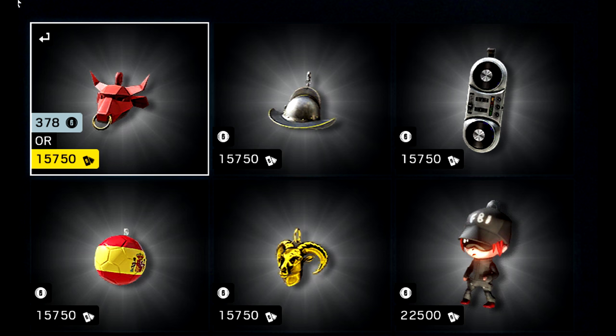We have some new Spain-themed charms with the new Spanish operators. One looks like a warrior's hat, another one looks like a turntable, a golden goat, a Spain-themed soccer ball, and something that looks like an origami bowl.